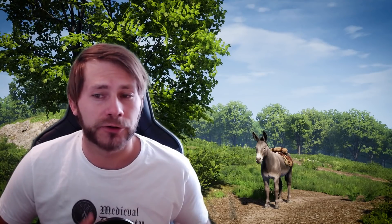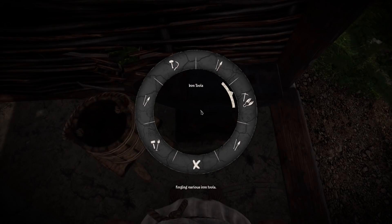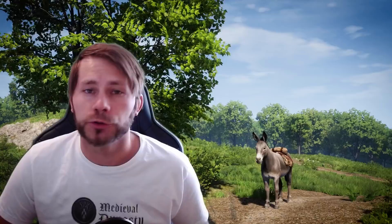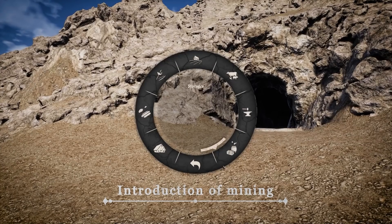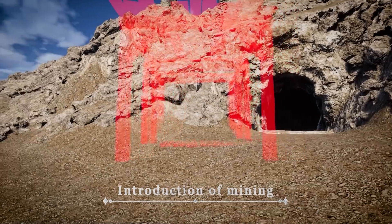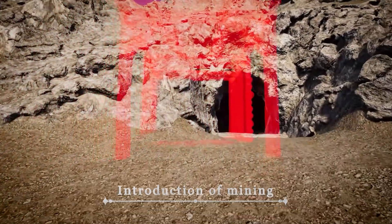With the next update we are introducing copper, tin, and also bronze. These three resources come with a whole new set of tools and activities for you to discover and manage. As with most metals, it all starts in the mountains, so you will be able to dig for copper and also for tin.